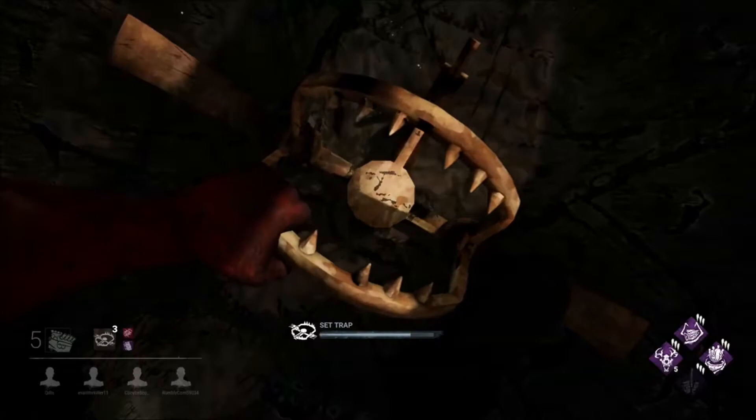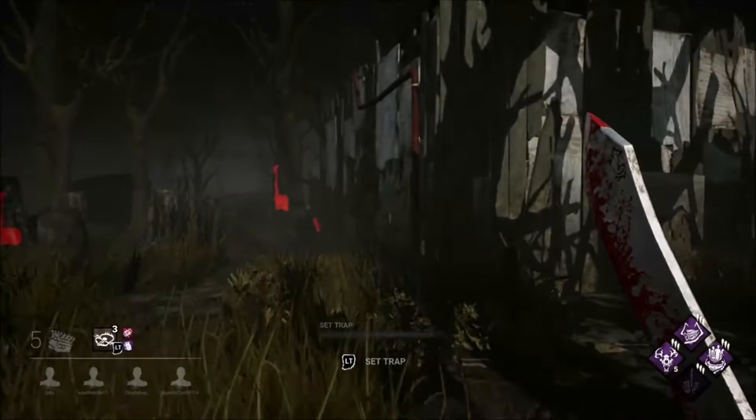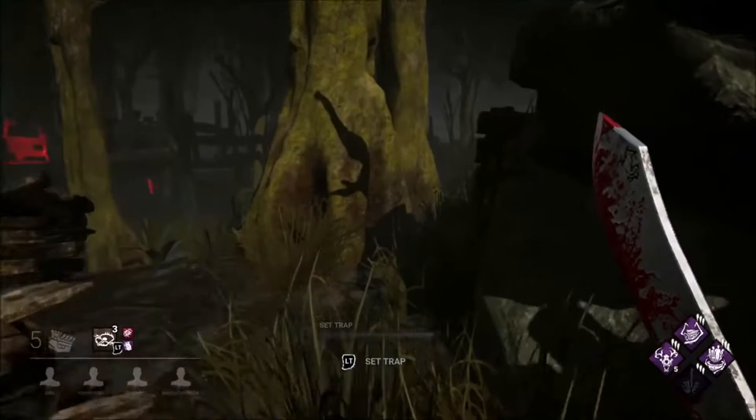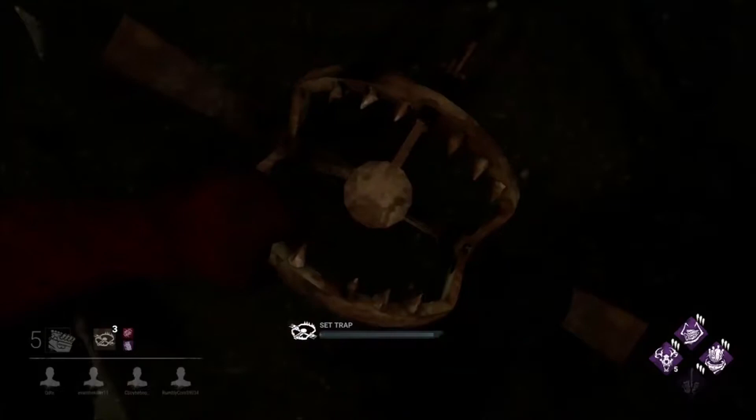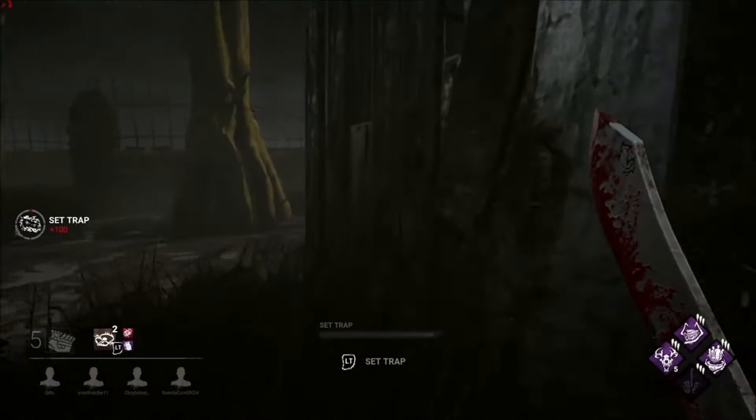This is a view of the screen showing what it actually looks like when someone blows a generator. I'm now playing as the Trapper. Someone made a loud noise — they probably sprint burst or something like that — but we'll cover that in another video.